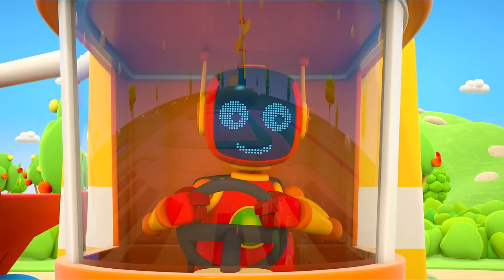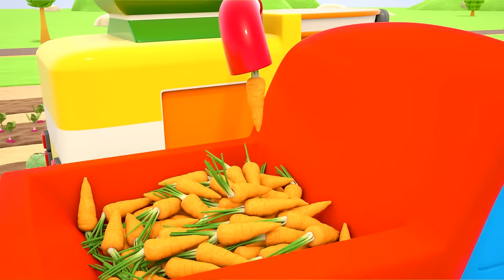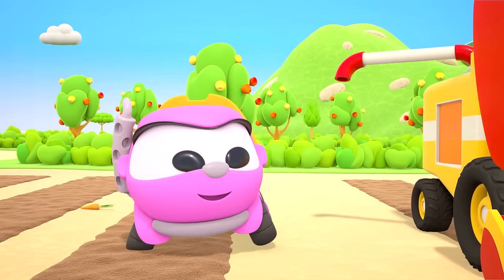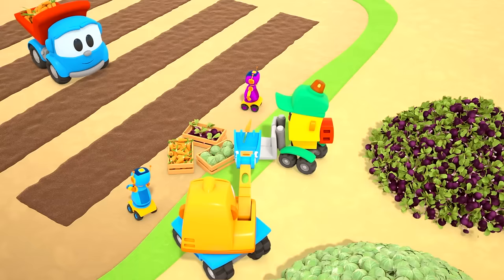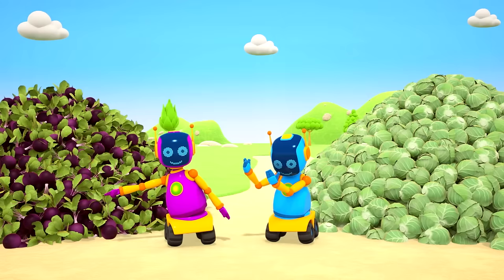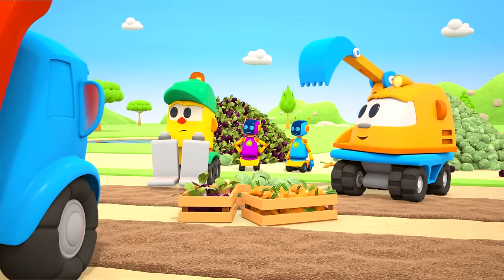Leo the Truck and his friends are getting in the harvest! What a bumper crop of vegetables! Leo's body is already full of carrots. Leia, can you help? I'm already here! We need more crates! Fancy a carrot? Where to unload them? Over there? Wait — you can't unload vegetables straight onto the ground!